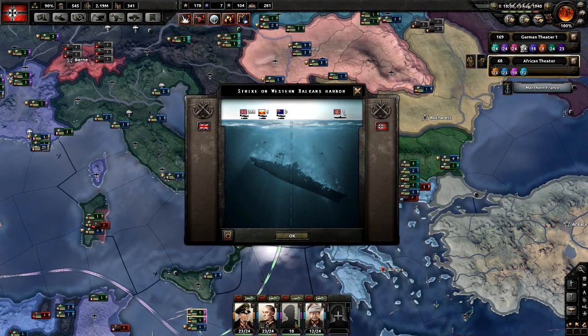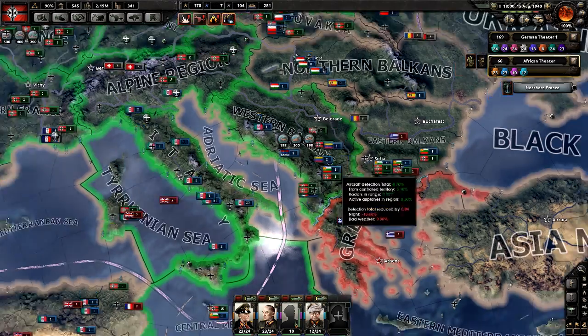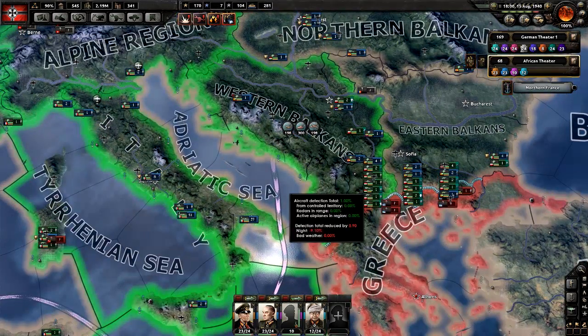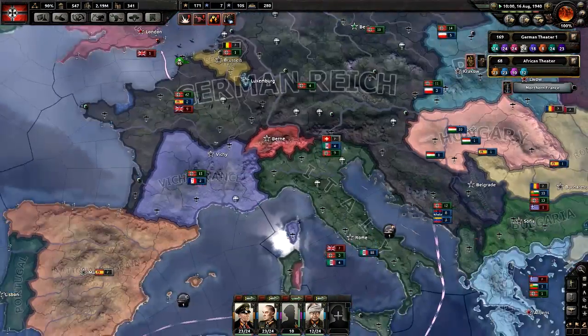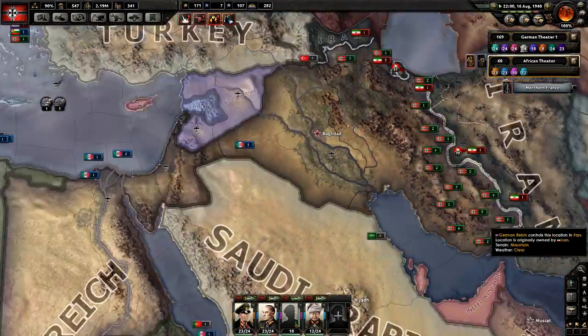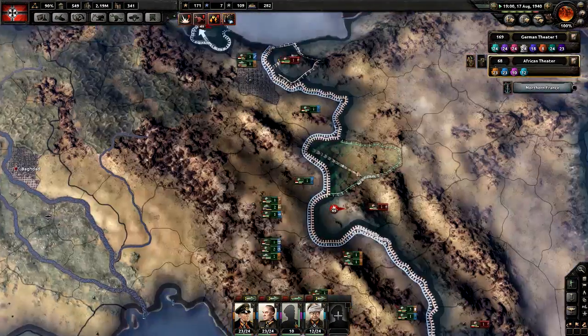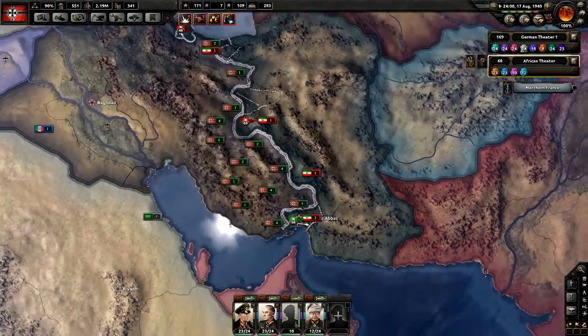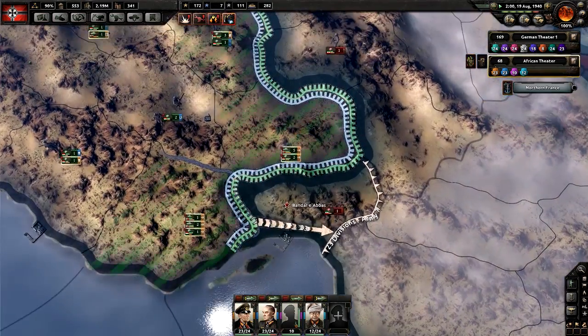Where are they getting this many fighters from? We should have anti-air, but I guess they just have so many more planes than us. Alright, this should be us winning Iran.